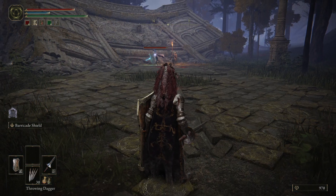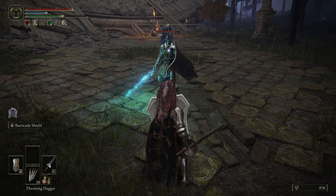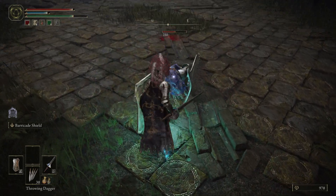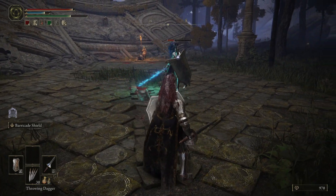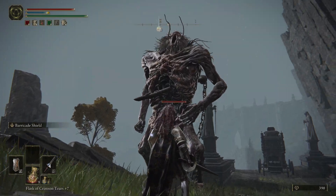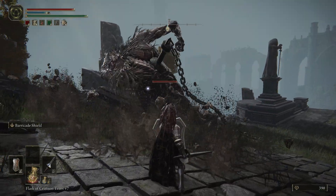I'm also using the Barricade Shield Ash of War on the great shield to allow me to block almost any attack and take little to no stamina damage. This basically allows you to block all heavy attacks, and the greater your shield is in terms of physical resistances and guard boost, the less stamina damage you take. This works well on pretty much all enemies great and small, because you can just block every attack and keep poking away without taking any damage.